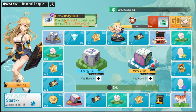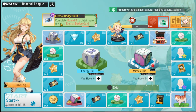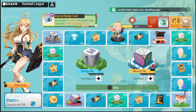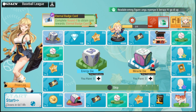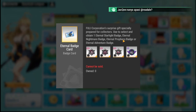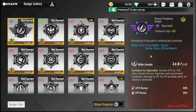I'd also like to point out the Eternal Badge Card, which I think is new to this version. To obtain a Rare Eternal Badge Card, you need to complete four rounds of the board. This feature was not available in the previous version. There are four badges in total: Starlight Eternal, Eternal Nightmare, Eternal Prophecy, and Eternal Adventure. Let's take a look at those badges in the gallery.